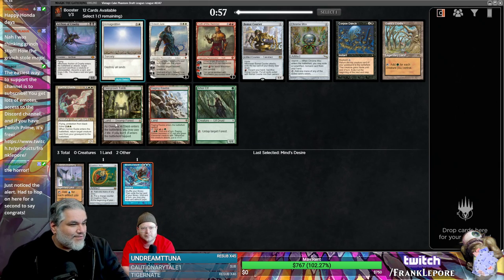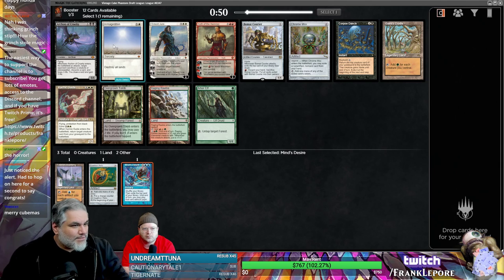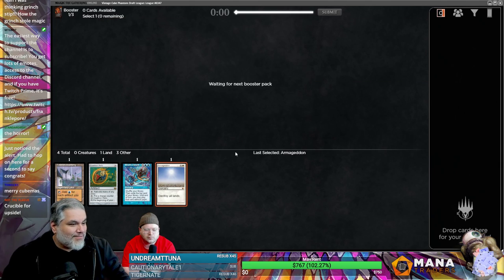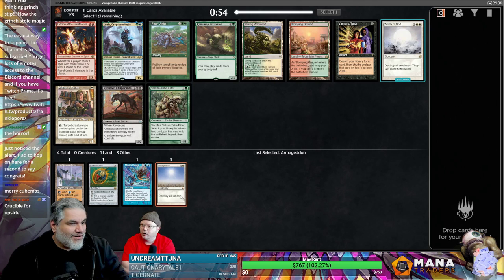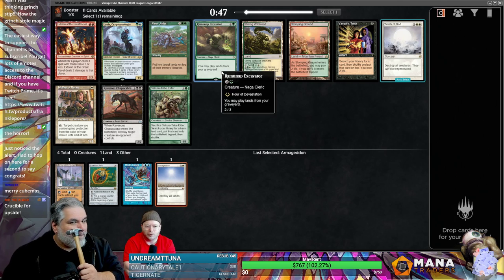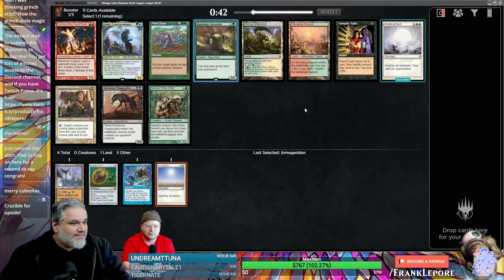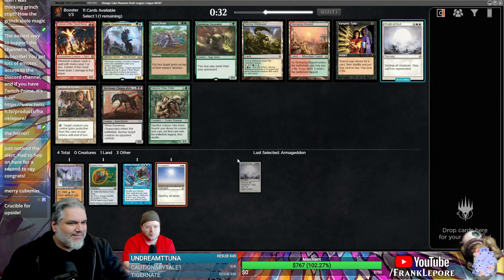Armageddon seems good if we're trying to play all the artifacts. Chrome Mox — if it's Mox Diamond I'd say yes. Armageddon — now we're gonna Armageddon! And then we're gonna take Mine's Desire too. I like Rathagod here. Should we just blow everything up? Are we just Blue-White control with artifacts subtheme? Sure, why not.